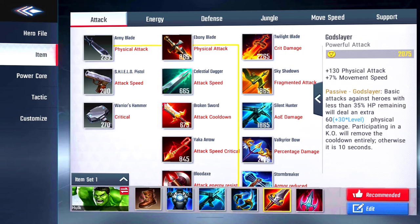Our fifth item is the God Slayer — 130 physical attack, plus 7% move speed. Passive: basic attacks against heroes with less than 35% HP remaining will deal an extra 60 plus 30 times level physical damage. Participating in a kill will remove the cooldown entirely, otherwise it's 10 seconds. Physical attack and movement speed continue to be my focus. The whole point as a tank is crowd control — if they're below 35%, we want to get them as close to zero as possible.